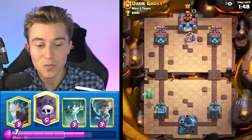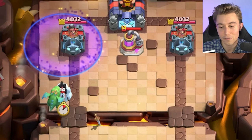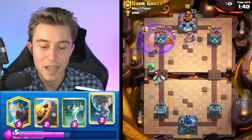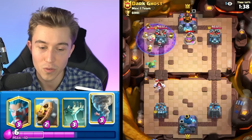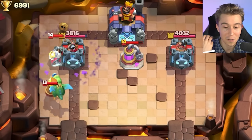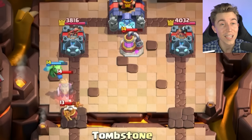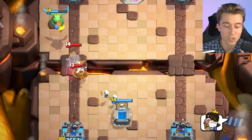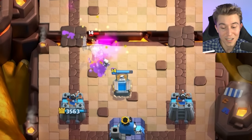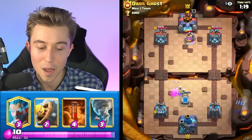A lot of people on ladder will try gimmicky, aggressive strategies, but with this graveyard deck, no matter what they're playing, you're probably going to be able to defend if you play it well enough. He also stopped the baby dragon from crossing the river so his princess tower could focus on the graveyard skeletons. Since everyone's running Monk and Phoenix, you can distract the Phoenix with the Tombstone. Monk doesn't do reflection damage against anything in your deck besides Ice Wizard and Baby Dragon, and your win condition is the graveyard getting on top of the tower.